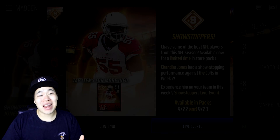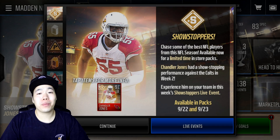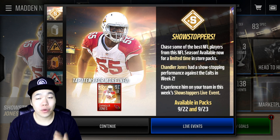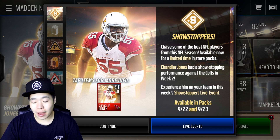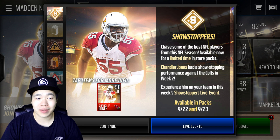Yo, what is it killer squad? We're back on Madden Mobile and today we got a brand new Showstopper. They bring out a new Showstopper every single week — last week we had Kareem Hunt, and this week we have Chandler Jones, a guy that's super nice. We're gonna be opening a bunch of packs trying to pull him.